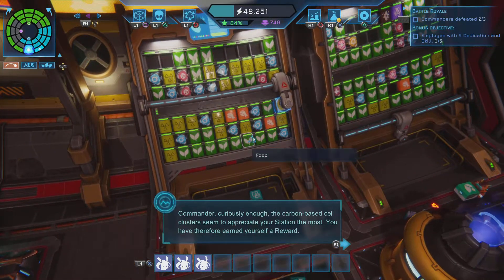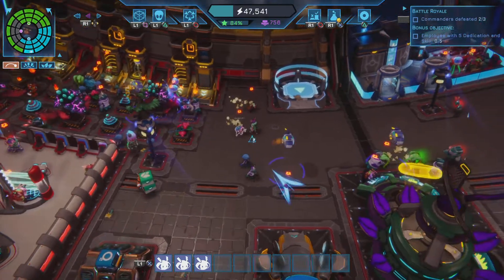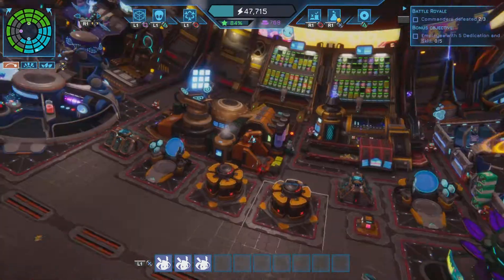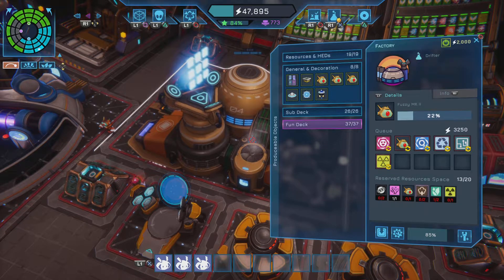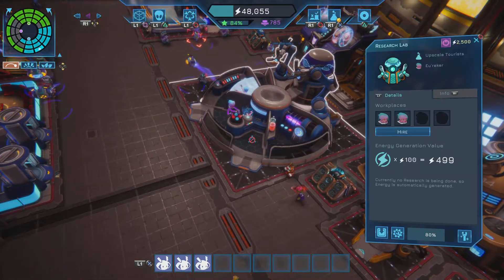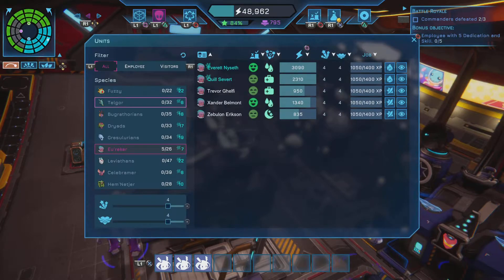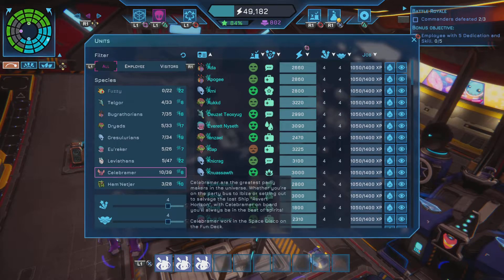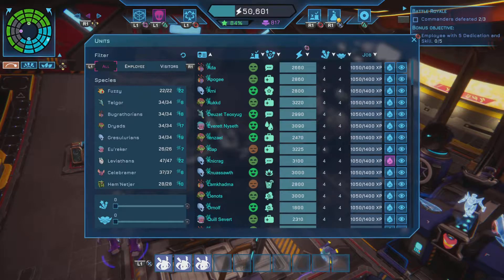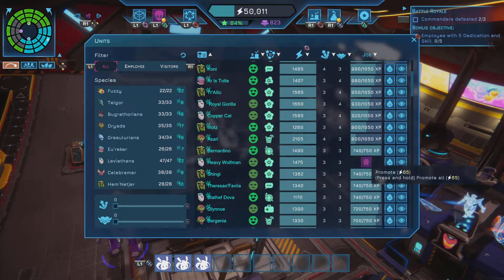I'm down to 84 now. Annoying. Medicine is still not good. I know I'm building fuzzies again, but let's build some more medical stations so that can be researched on. Anyone for promotions? Yeah, there is - just the one though.